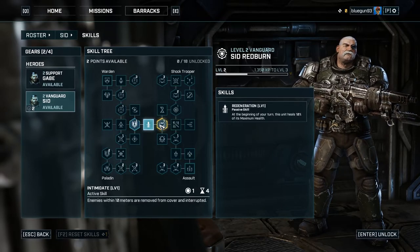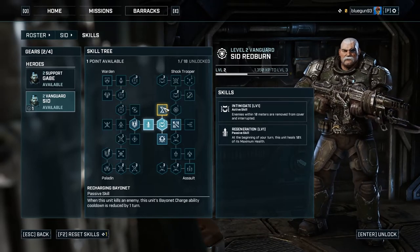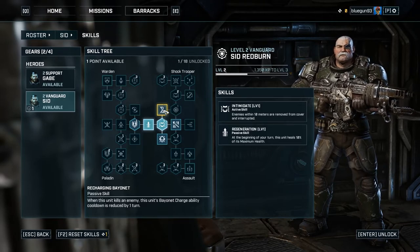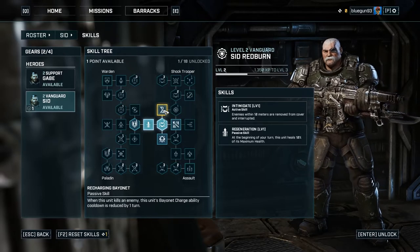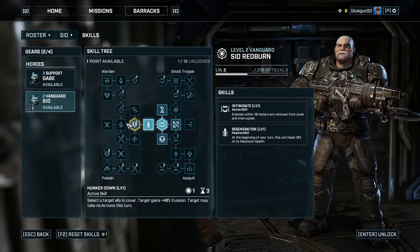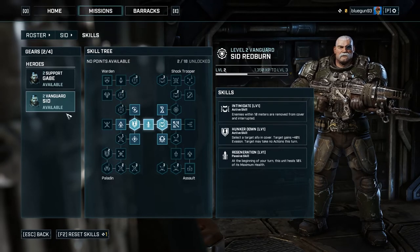Intimidate is good for when enemies move out of cover. It does seem difficult to shoot people who have cover - you really have to flank heavily. But with lots of enemies you make yourself vulnerable because they just run around behind you. I'll go defensive with this guy.